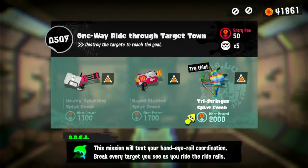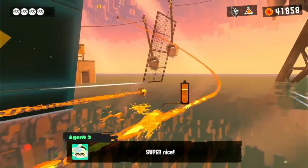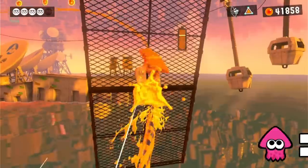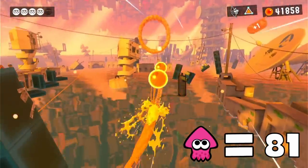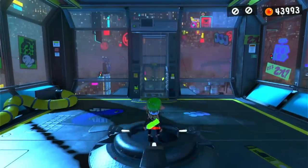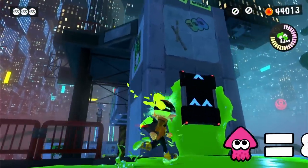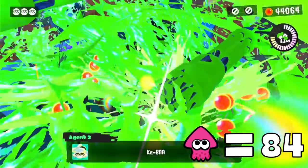'One Way Ride to Target Town' was our next level, and last time I played this level we ran into quite the obstacle — grates. These things are terrible for this type of level, so we were required to use two squids. 'Making Waves with Splashdowns' is up next, and I honestly did not think we would have to use squid form here, but I was quickly proven wrong. Two squids.